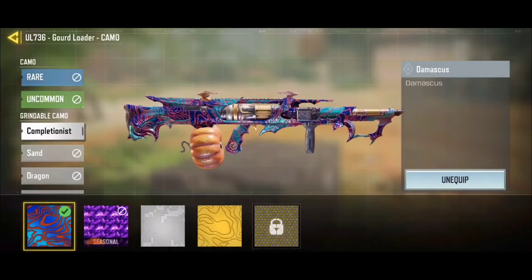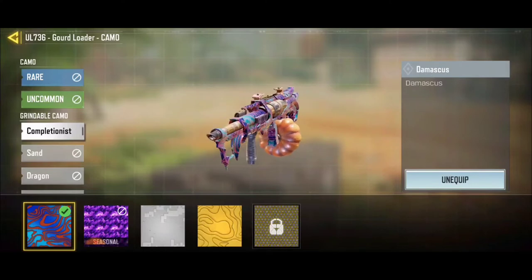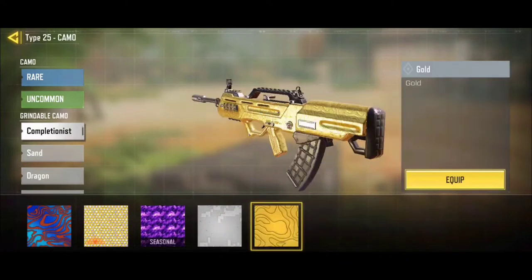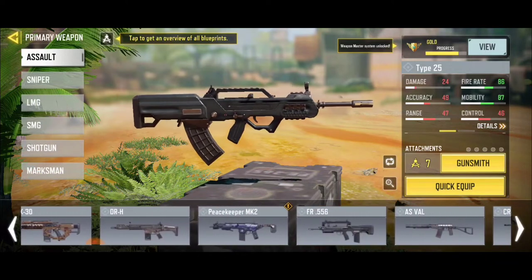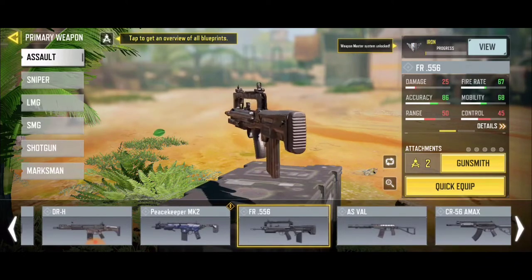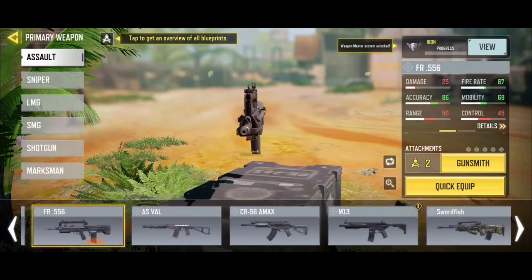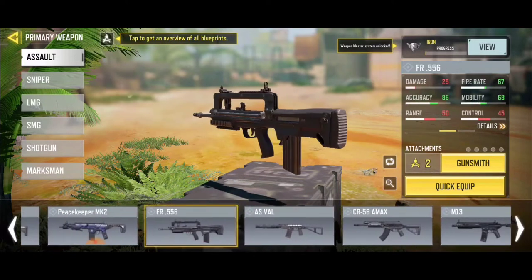Most of yours should be locked. For you to unlock Damascus, you have to have all your ARs at gold. Make sure you have all your assault rifles at gold. If you got gold for each and every assault rifle down to the FR 556, just try to unlock all the gold for all the ARs. To save time, try to unlock everything before the FR 556.